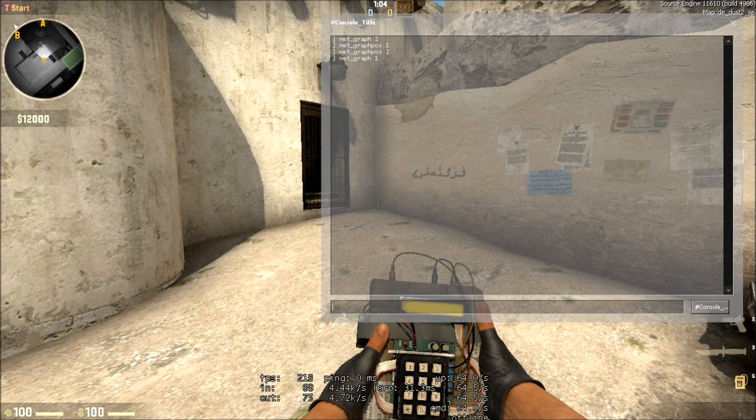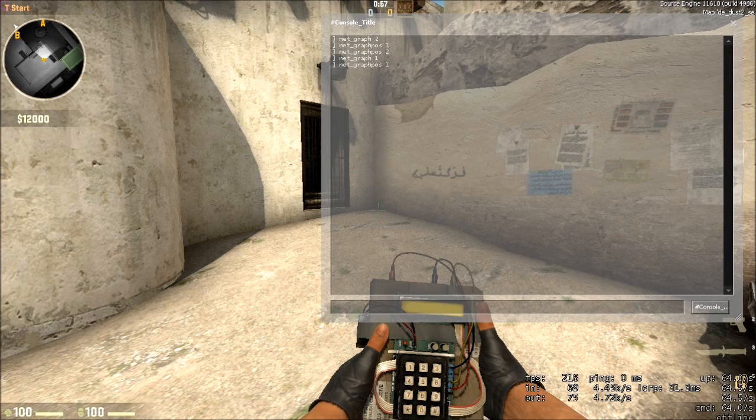You can change quite a few things about it, like the position. You can change the position — the default is on 1 with NetGraph. But I don't like it on the right side because, as you can see, it's over the bomb at this moment. And also if you have nades, the bomb will still be under there, but nades can be there if you don't have a bomb. So you don't see how many nades you have or whatever. So the best thing is to put it on position 2.